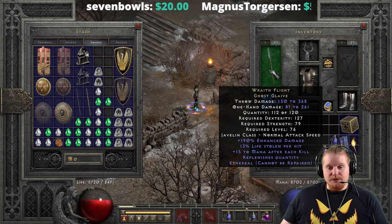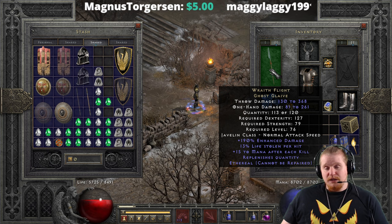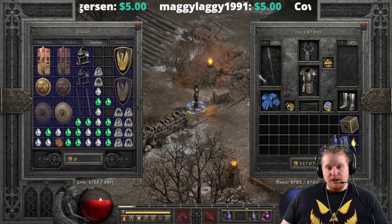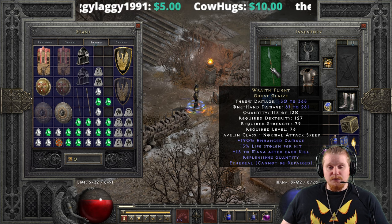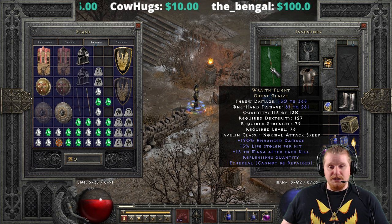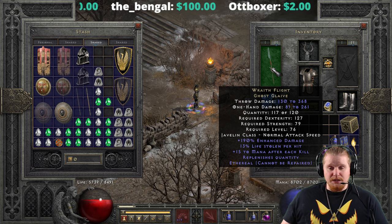I really wish it was a little bit faster because, unfortunately, with the way javelins work and the fact that they can't be socketed, you can't put a Shael rune in it, you can't put IAS jewels in it. You'd have to wear other equipment that would speed up your attack speed in general to make this more viable. The damage — 130 to 368 — certainly is not bad damage. It just doesn't really attack fast enough to make up for the fact that it's so slow.